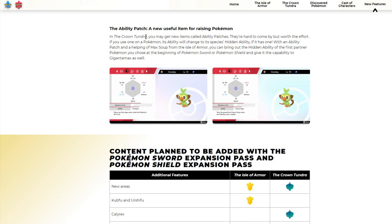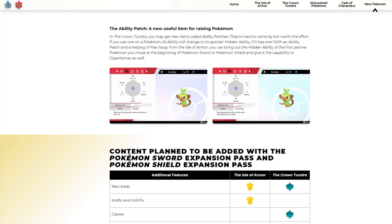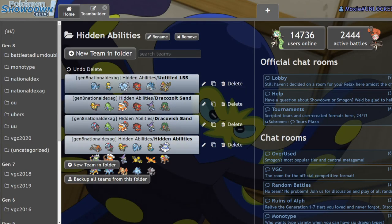In the Crown Tundra you may get new items called Ability Patches. They're hard to come by but worth the effort. If you use one on a Pokémon its ability will change to its species' hidden ability. With an Ability Patch you can make fully competitive Pokémon out of your favorite old Pokémon, which I'm excited about because I have some Pokémon in Emerald I'm actually going to transfer up. I'll be using them in tournament.